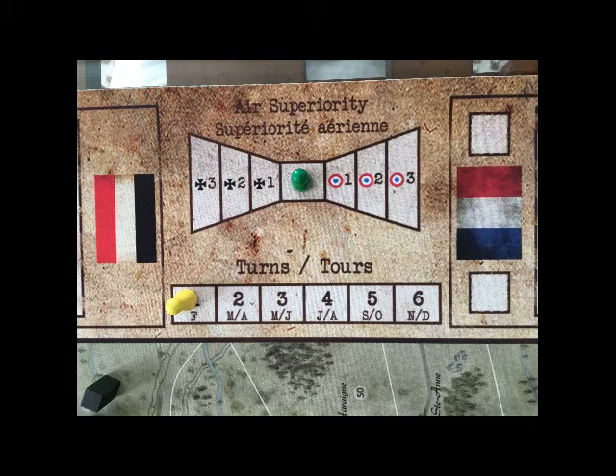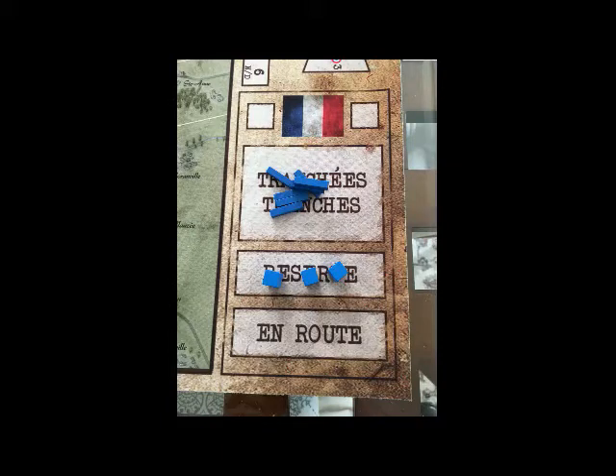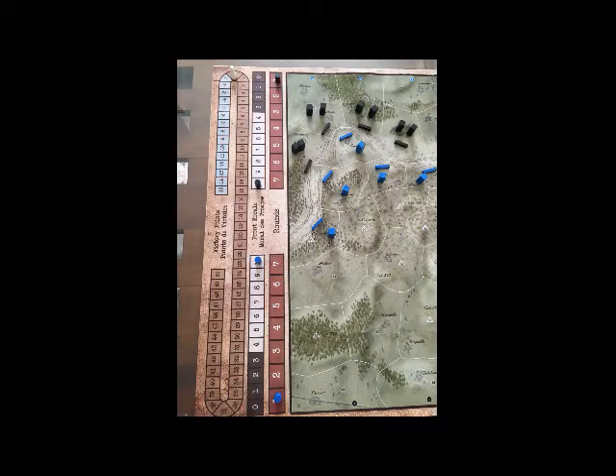There you will find the game turn track, the air superiority track to indicate who benefits from air support. For each player — here the French one — a reserve of trench tokens, and the off-map areas indicating the reserves on the way and the available reserves.